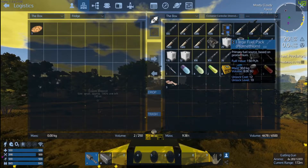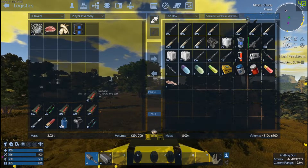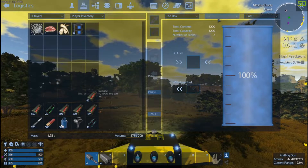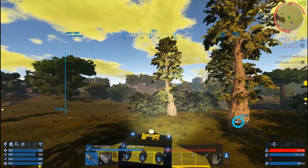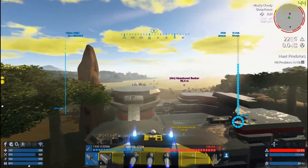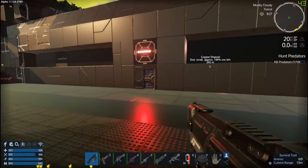Oh wait, we did bring fuel - which is a good thing. So we've got this abandoned bunker here. I'm going to teach you how to do the abandoned bunker the quickest and simplest way. We'll leave the ship running just in case we have to run out.